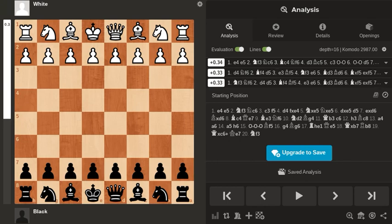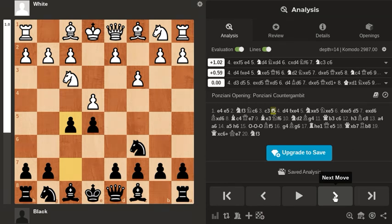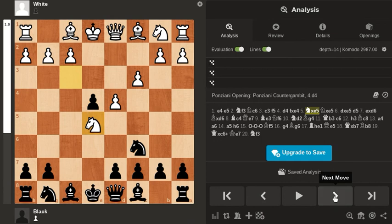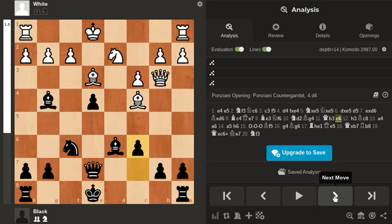In this video I want to give you a puzzle from an actual game that was played in 1905 between Arturo Reggio with the white pieces against Hans Farney. The opening was Ponciani and we have the Counter Gambit with F5. I played this opening with the white pieces so it was a pretty interesting game for me to look at. I'm not going to analyze the game but it's pretty interesting — white gets a pretty big advantage towards the end.